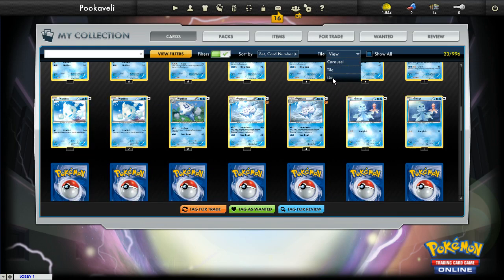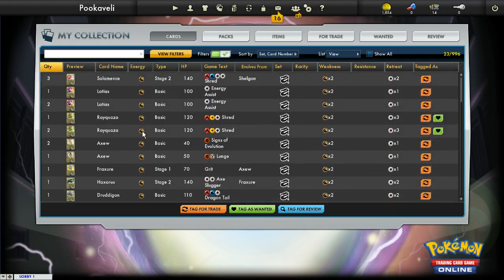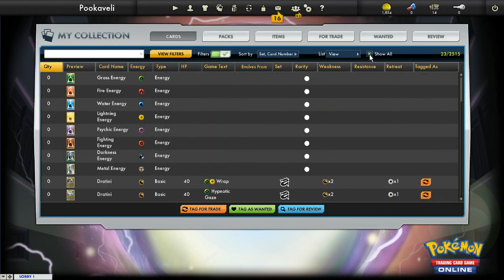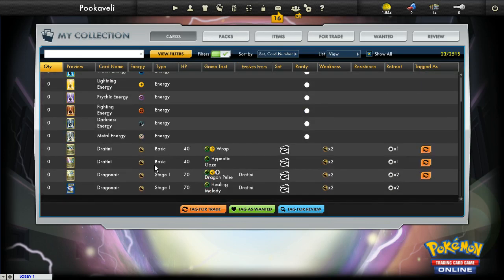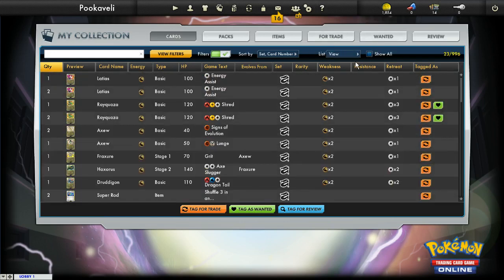You can also do the list option, which lists things out. It's a little less viewer-friendly because you don't get to see the pictures of the cards, but it lists out more things at once. And if you ever just want to bypass all your filters, just click Show All and it'll show every card you could possibly have — even the cards you don't have. So that's pretty much how the filters work and how you can look through your collection.